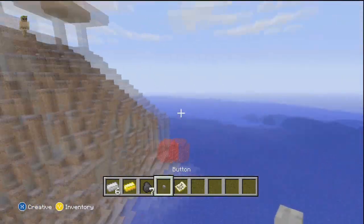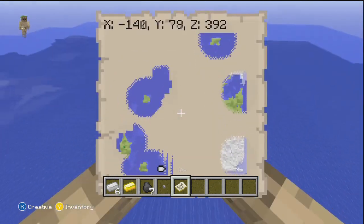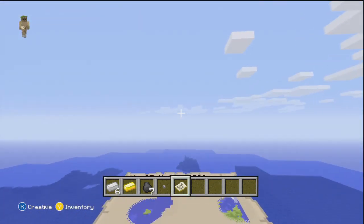Here's another mooshroom biome. It's pretty much just mooshroom biome land scattered around. As you can see from the map, just the distribution is insane.